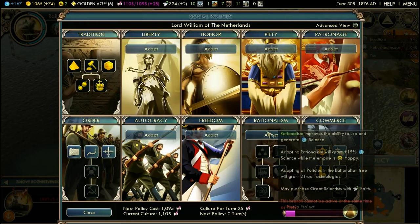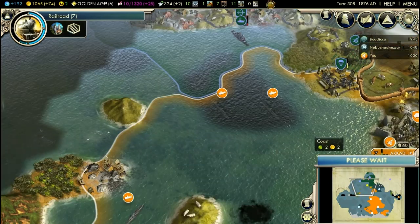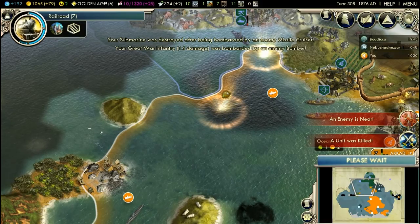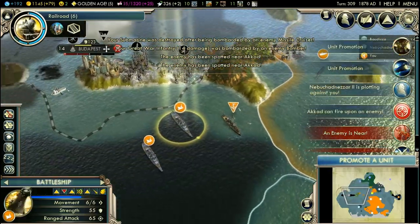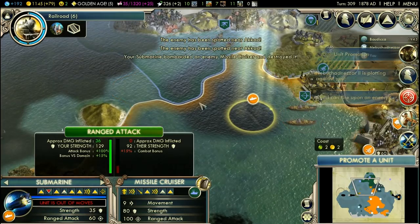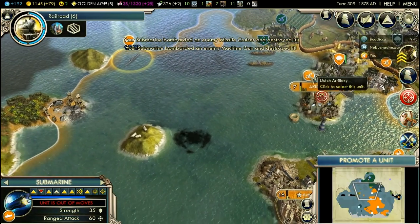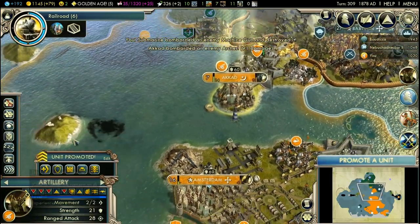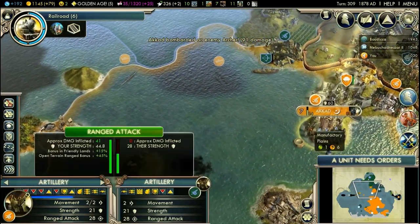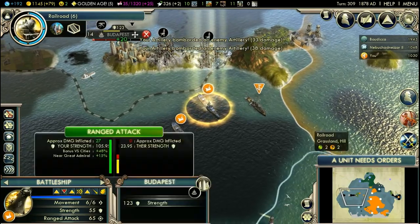Where's the missile cruiser going? That's what I thought — down goes one of the submarines. Not much I could do about it. But missile cruiser goes down as well, and so does the machine gun. Artillery attacks, another artillery attacks.